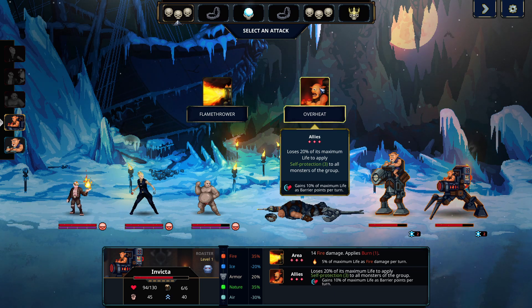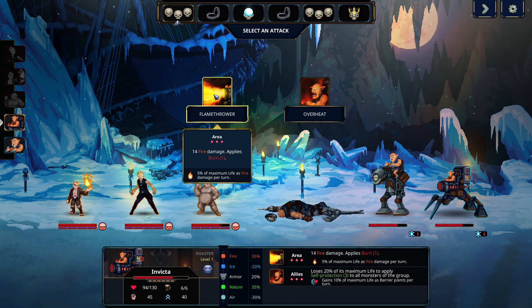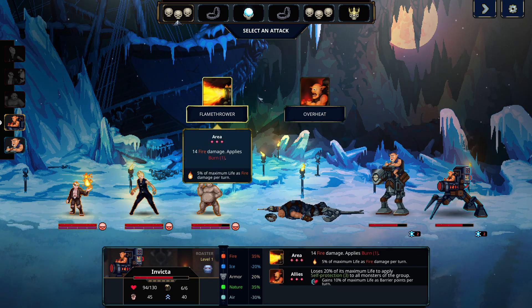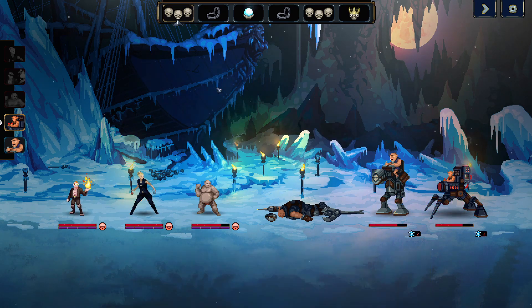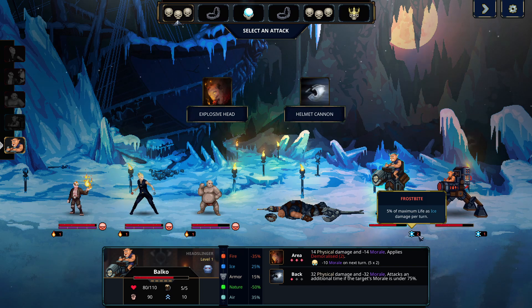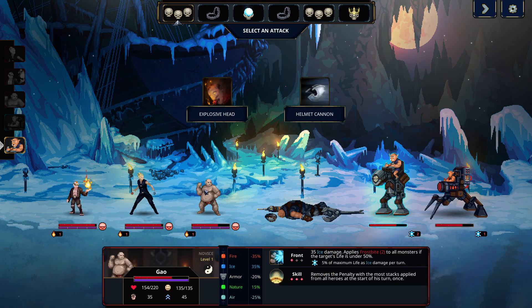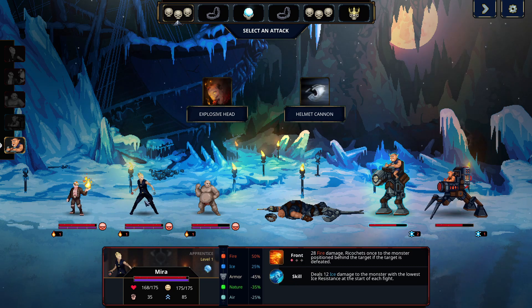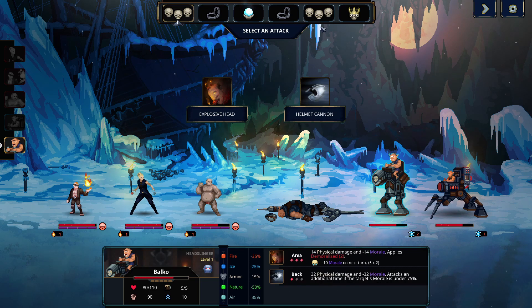We have this character who can either do overheat — lose 20% of maximum life to apply self-protection to monsters of the group, gaining 10% of maximum life as barrier points per turn — or flamethrower: area of effect, deal fire damage, apply burn. This person is resistant to fire, and they don't have many turns ahead of them, so I think we'll just do the flamethrower because we're running out of time for barriers. We can't choose our minions in this early part of the game — I only have the six, and I needed all six of them.